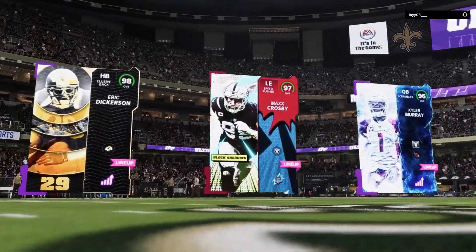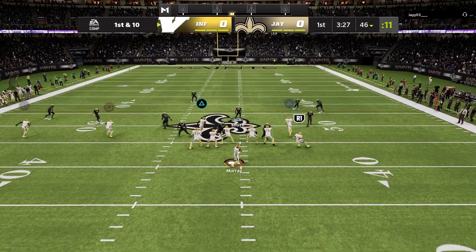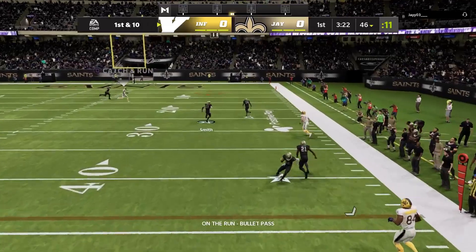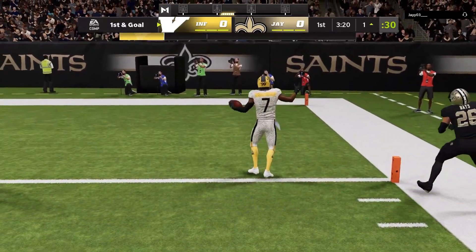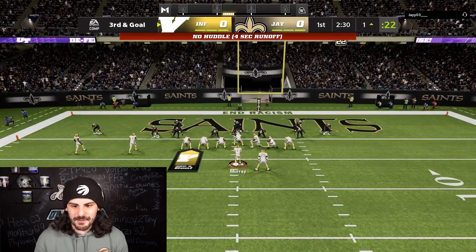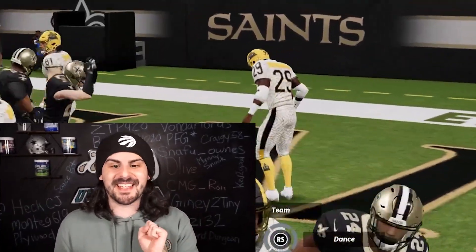Our top three are Eric Dickerson, Max Crosby, and Kyler Murray. His opponent's top three are all 99s. I think I forgot to add abilities, but we just threw an absolute dot to Adrian Peterson. Eric Dickerson with the first touchdown of the game.